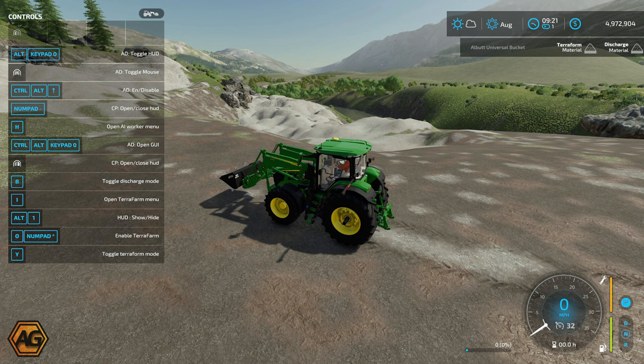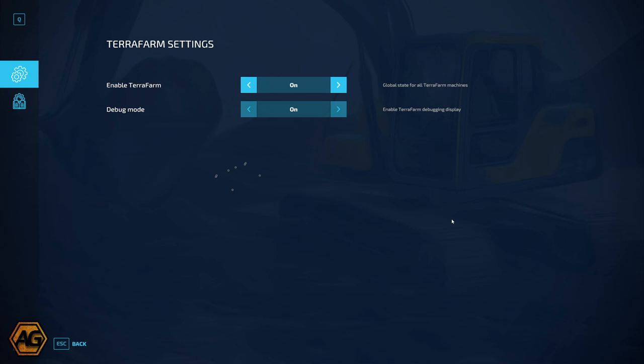I've got the help menu up here showing keypad controls for TerraFarm. Press O and you can see the symbols around the bucket change to blue and red, and the TerraFarm UI in the top right goes white. Just tab back and forth — you can see active and deactivated — so that's how you turn it on and off. The other key one here is the TerraFarm menu, which is I, and that brings up the options. You can turn off debug mode there, and obviously enable TerraFarm, which is critical.